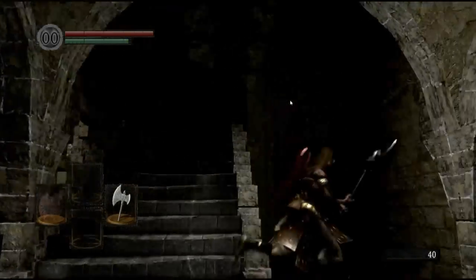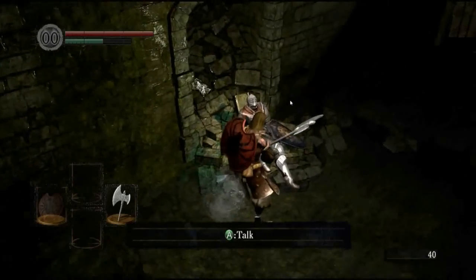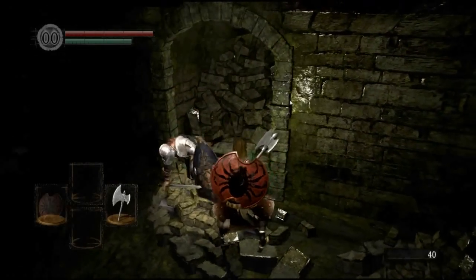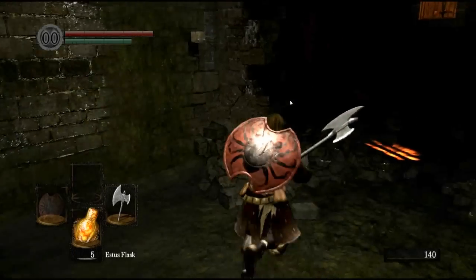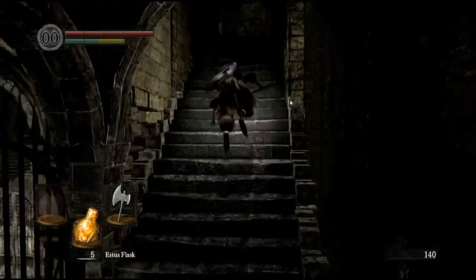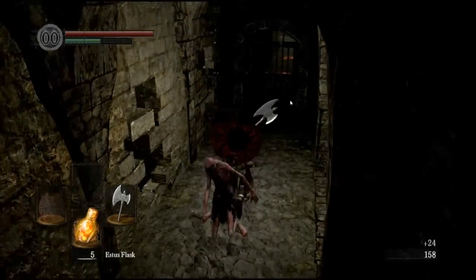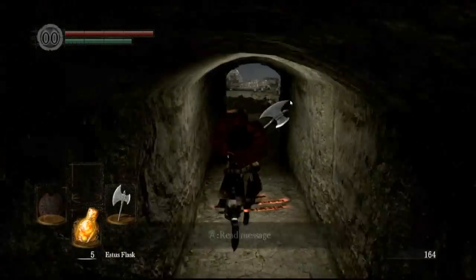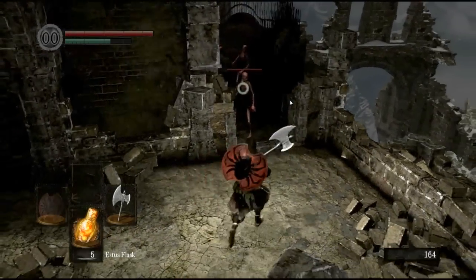You run up here, watch out for the boulder — that breaks the ball. I don't want to waste time talking to this guy so I'll just kill him. He's going to die anyway. And he gives you your Estus Flask and a key. The Estus Flask is the item you use to heal yourself throughout the game, and the only way to replenish your Estus Flasks is to visit a bonfire.